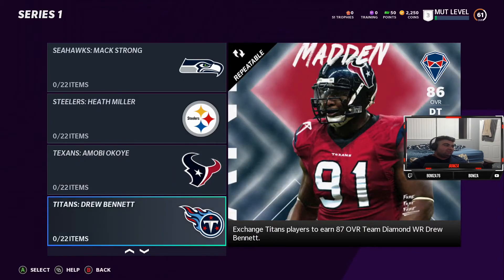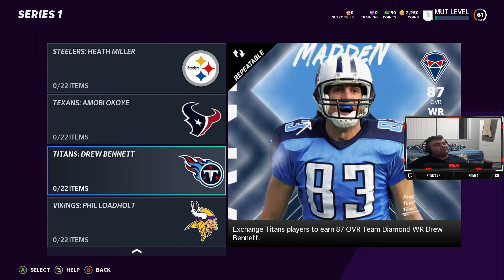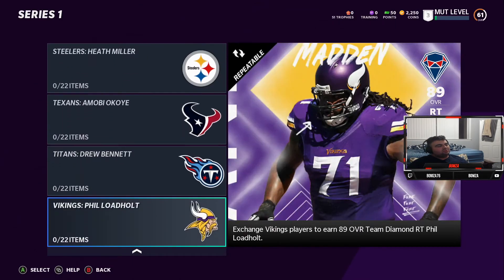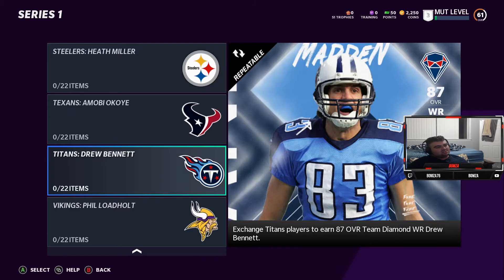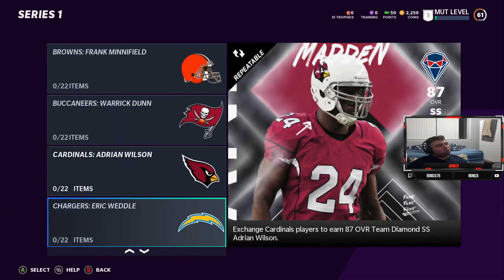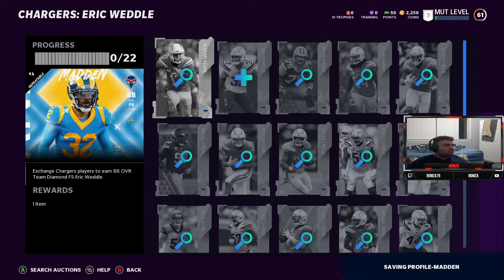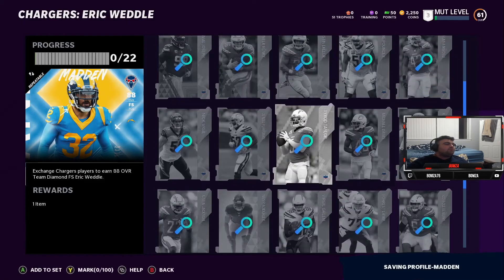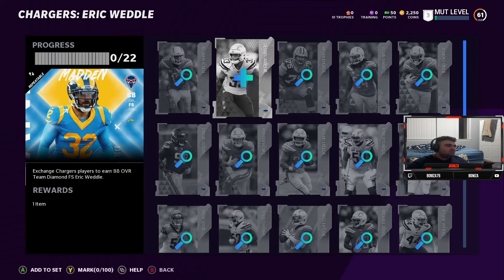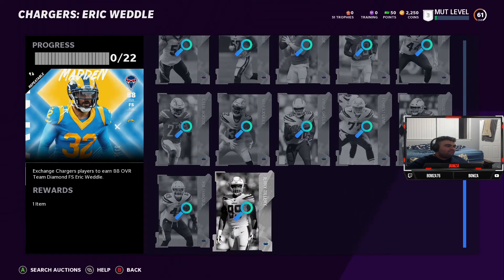Jarvis Evans, Max Strong, Heath Miller, Amobio Koye, Drew Bennett. Phil Loadholt — he was a beast for the Vikings, I don't remember what happened to him. But I mean, if you get all these players you get Barry Sanders. What is it required to get this? Yo, I gotta pull the whole team — damn. That's gonna be hard.